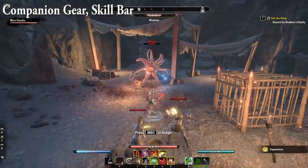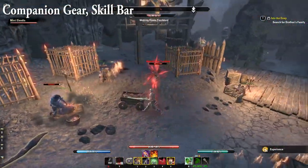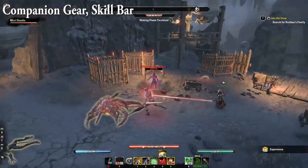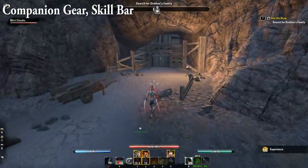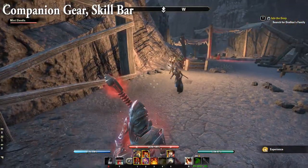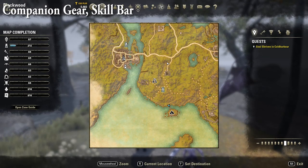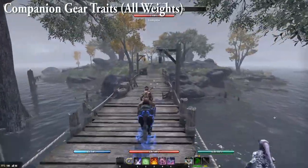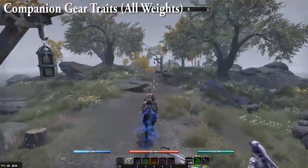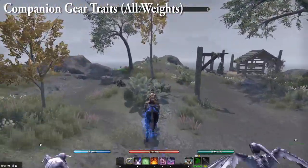You can mix and match different companion gear pieces, as these aren't really item sets but individual item pieces with different traits that buff specific aspects of a companion's setup — whether it's more damage, more health, or more ultimate generation. Similar to players, companions have access to one skill bar, three jewelry slots, and seven armor slots. They also have access to their own companion versions of skill lines including weapon skills, armor skills, guild skills, and class-type skills, along with at least one racial passive. Companions cannot bar swap, as they only have one bar. There are nine item traits for companion gear, and trait values are doubled on two-handed weapons compared to one-handed weapons.